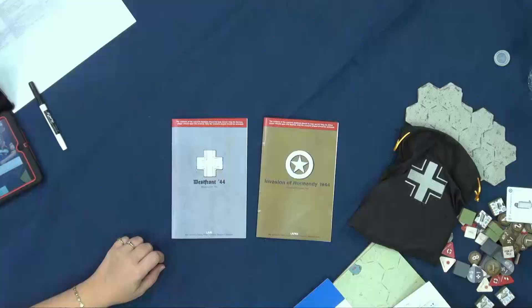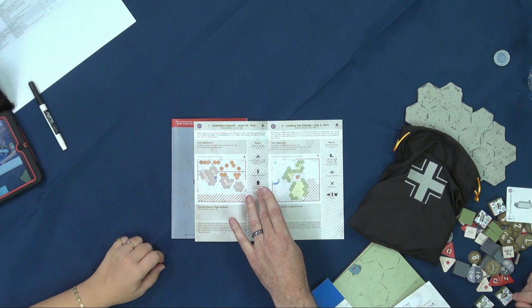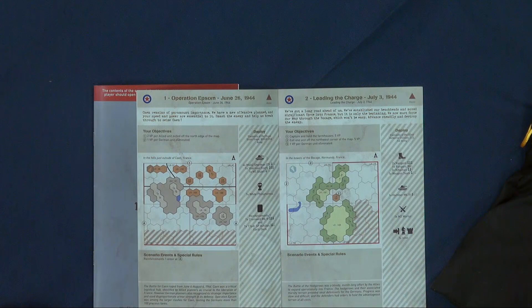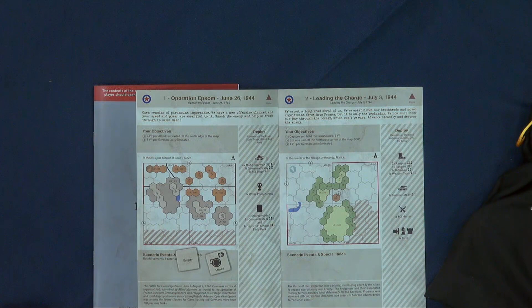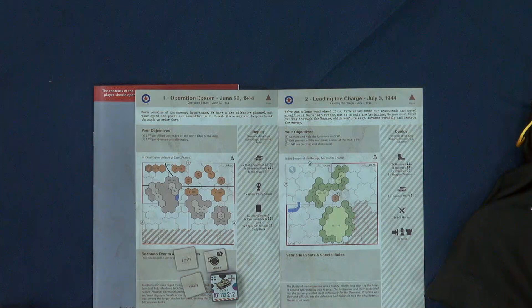We wanted to really capture that with War Stories. The first thing we did is put together two different scenario books so that each player gets their own secret book that for each scenario shows them where they deploy from, shows them what their units are, where their special goodies are, and if you're the defender, what fog of war you can set up. A lot of the fog of war is empty so the attacker gets used to just moving without any trouble — but before they know it they're going to run into some mines or an ambush. It's all based on having units set up as blocks, so you don't know what I have and I don't know what you have. That uncertainty is a big part of the War Stories system.